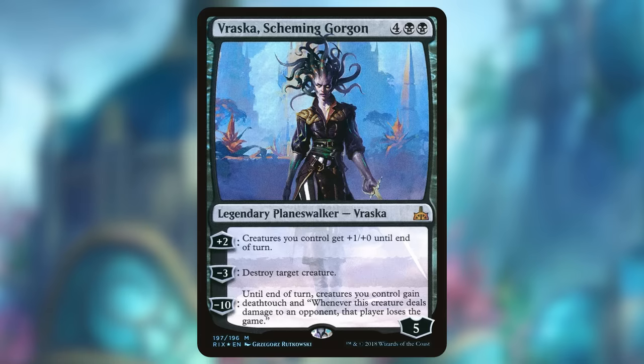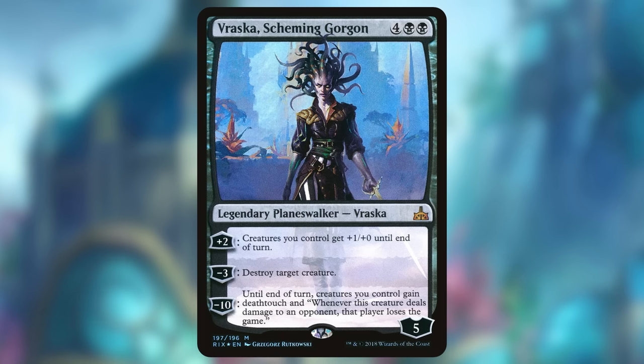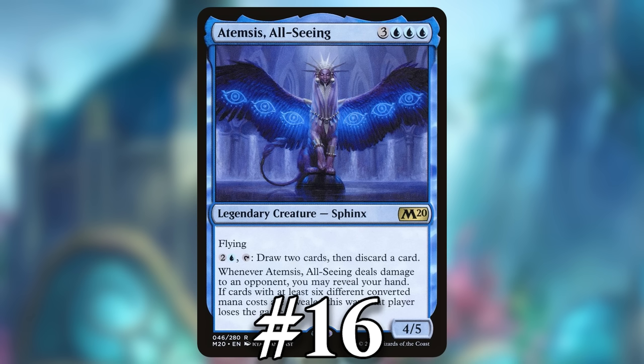Vraska can technically make a player lose the game. You just need to play a six-mana Planeswalker, plus two three times to get to more than 10 loyalty, ultimate it, and then deal combat damage with a creature — which will one-shot kill whoever it hits. Vraska's plus two doesn't do much, just giving your creatures +1/+0 until end of turn, making Vraska one of the hardest ways to make an opponent directly lose a game in Magic.